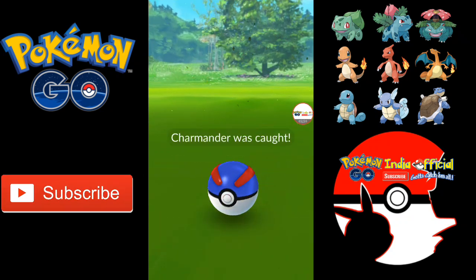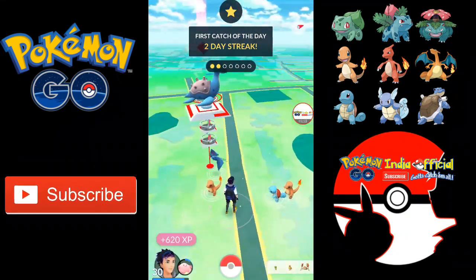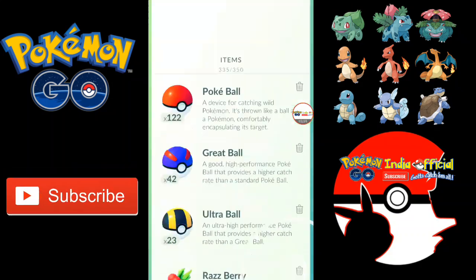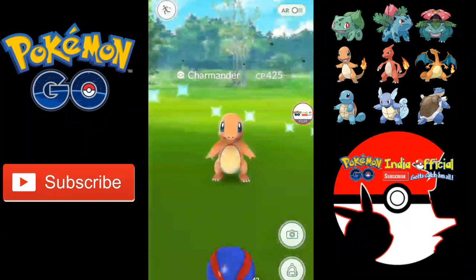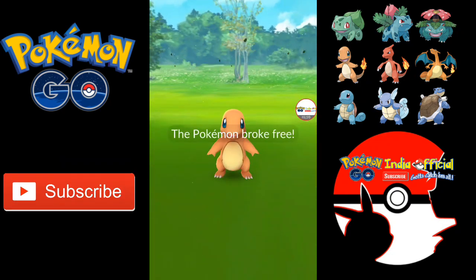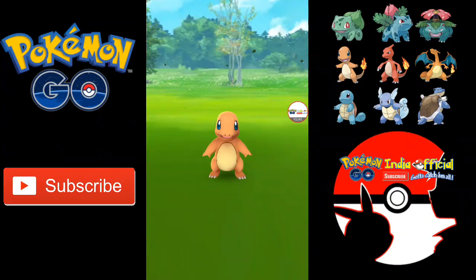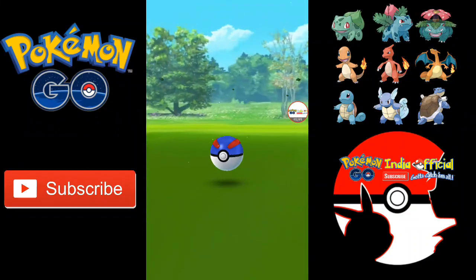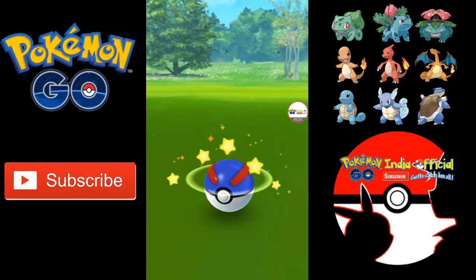The second part of the event has started. The spawn rates of the starter Pokemon are up — you can see like three Charmanders right over here, so let's catch them. First of all, you need a Pokestop area where you can find a lot of Pokeballs. There were like three Charmanders spawning right in front of me, and there were evolutions too.